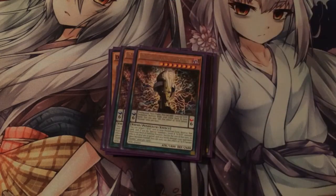Next, you run two DD Savant Thomas. He's really good. If he's on the field, you can destroy one of your Pendulum scales, then special summon a DD monster from your deck. So you can special summon Oblivion King, do the combo to special summon more monsters, then go into the extra deck and overlay for Rank 8s.